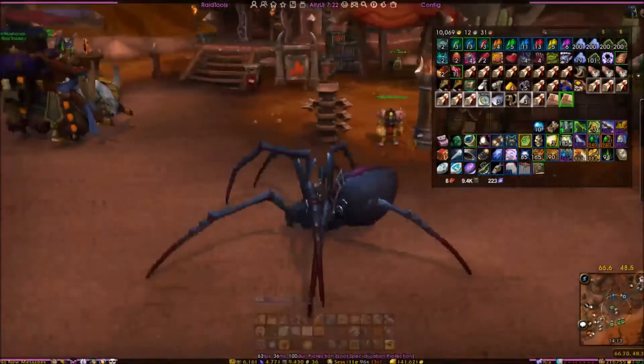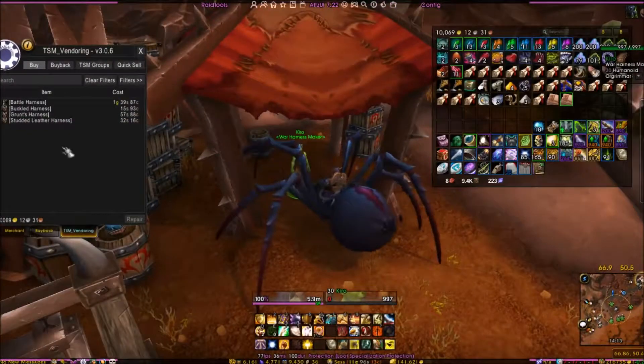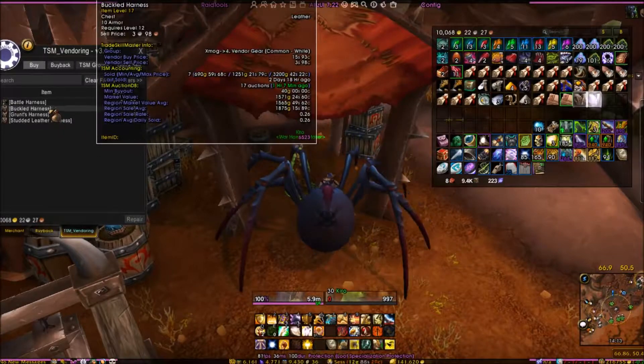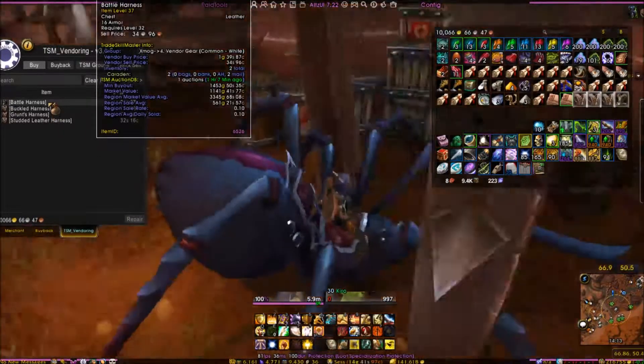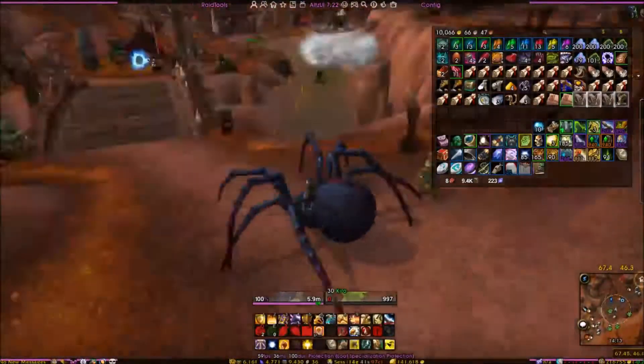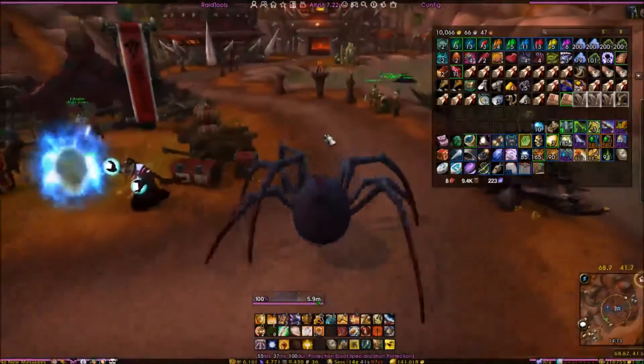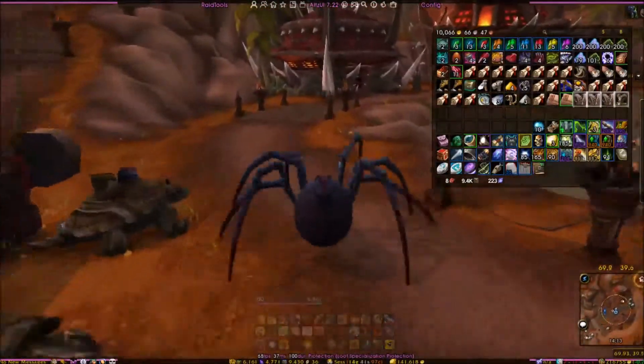Now we're over in the Valley of Honor and we're going to make two quick pit stops. The first is Kiro — we're going to buy these four harnesses which can make up to a thousand gold each. I sold some of them recently for even more than that — I think it may have been two or three thousand.